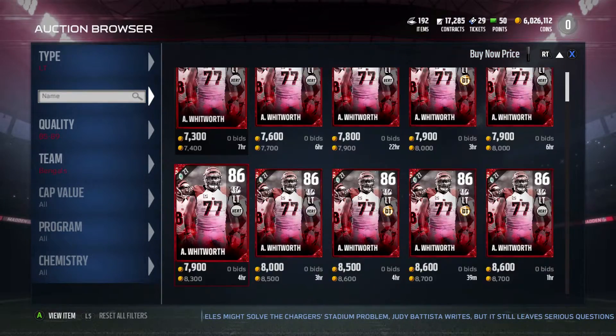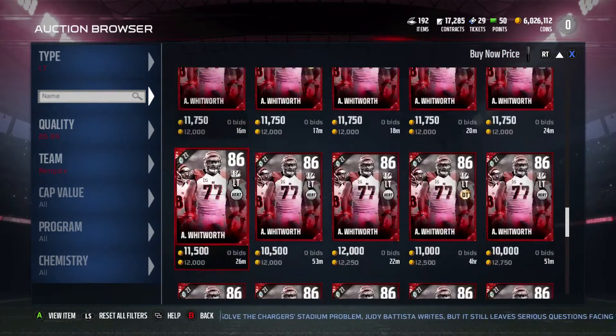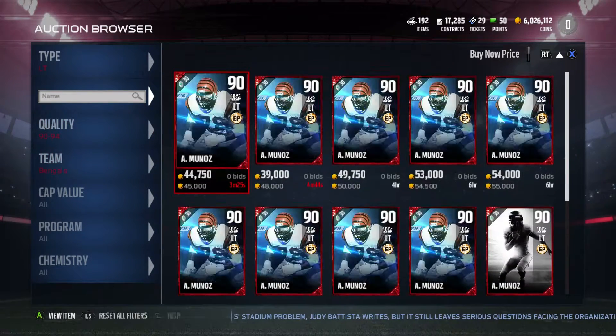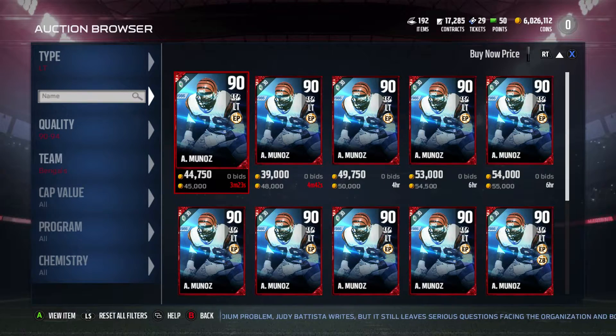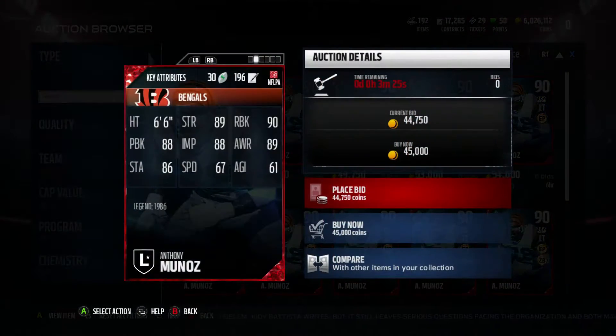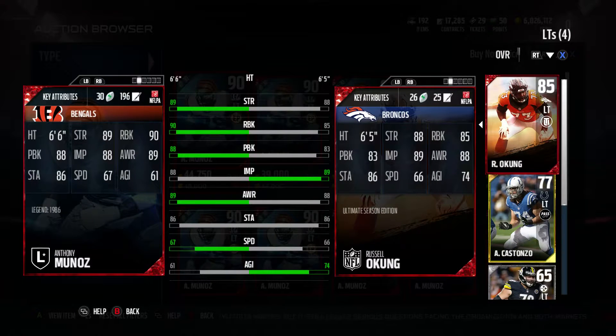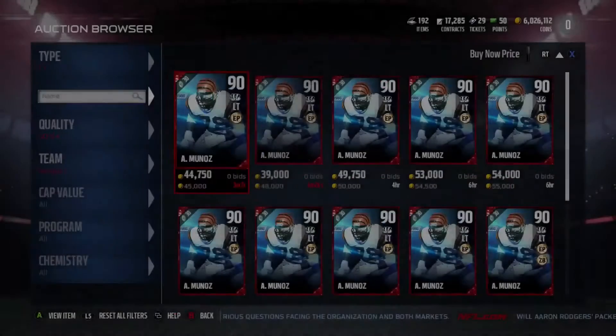Starting off right away, we have Mr. Anthony Munez and he goes for about 45k. As you can see, he's right here for 45k. He has 89 strength, 90 run block, and 88 pass block. Definitely a great card, and at 45k that's definitely manageable to get and does not cost that many coins.